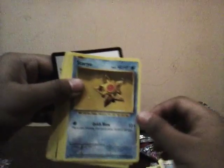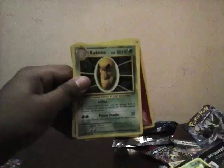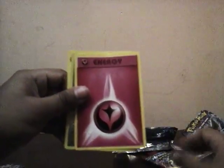Okay, this is the last pack. I keep hitting the camera, you guys. There we go — that was tough. We got Weedle, another Doduo, another Staryu, Onyx. Three from the back: Altaria Spirit Link, Kakuna, Full Heal, Fairy Energy, Kakuna, and Electrode — Regular Rare.